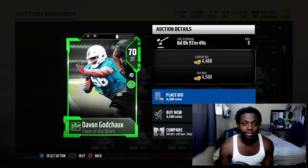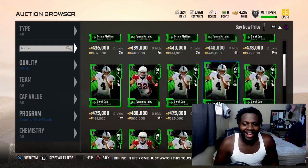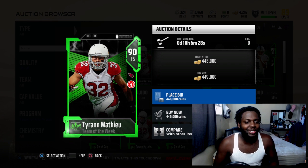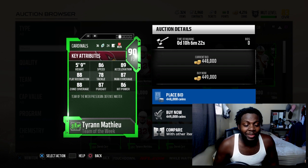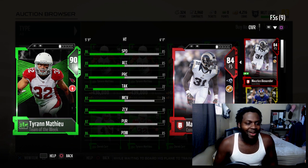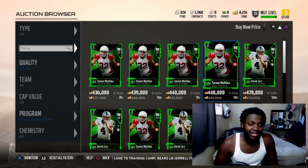Let's see if we have these heroes on the auction block. I think there are more Derek Carr cards than Tyron Matthew, but anyway - 90 overall Tyron Matthew, Team of the Week. He has 86 speed, 89 acceleration, 88 play recognition, 78 tackle, 87 man with 88 zone, 87 pursuit, 86 hit power. I wish I had the coins man. This is a beast free safety, especially now at the beginning of the season - this is a good card to have.